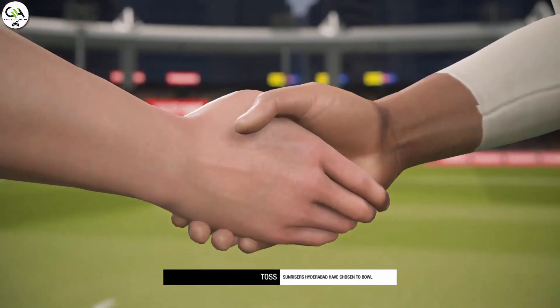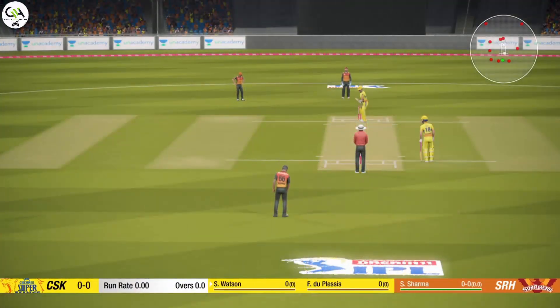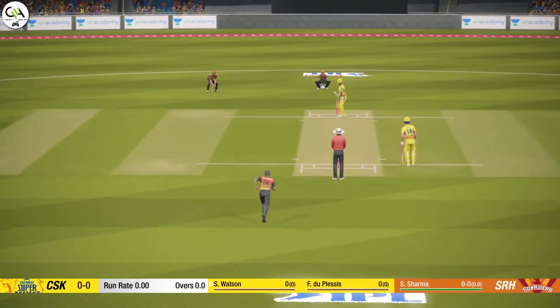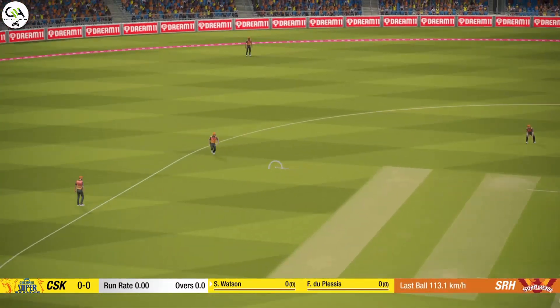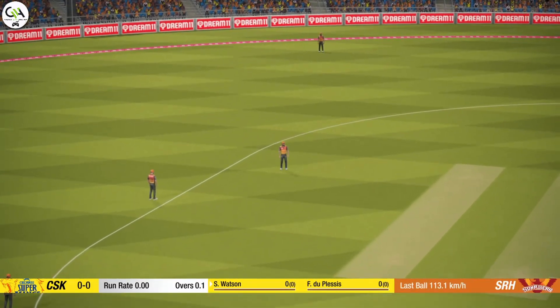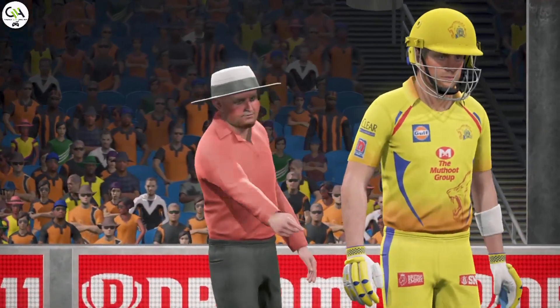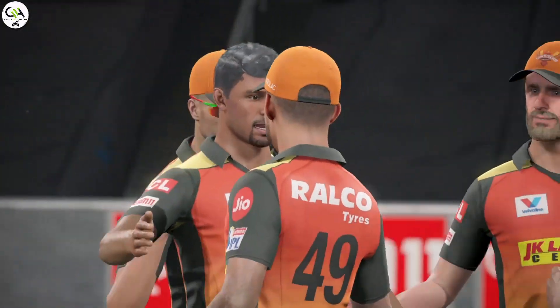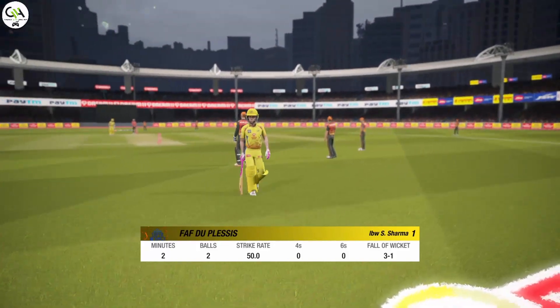Hyderabad set to bowl first and I think it's a good call. Sharma has the privilege of bowling the first ball. Played that along the ground. He's trapped in front there. The dismissed batsman out LBW for one.